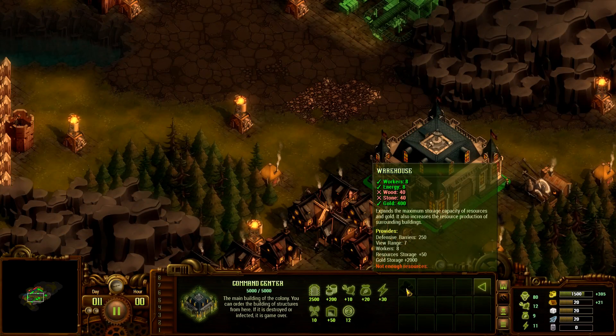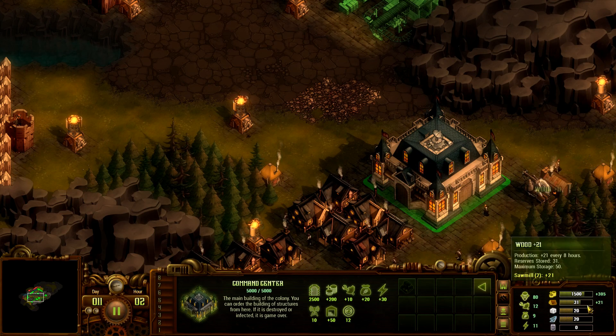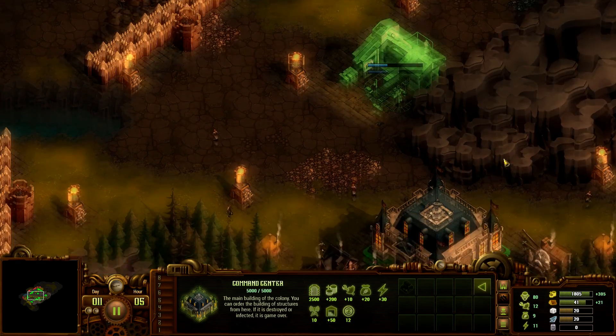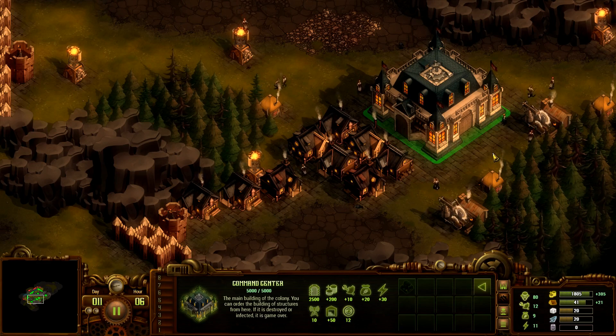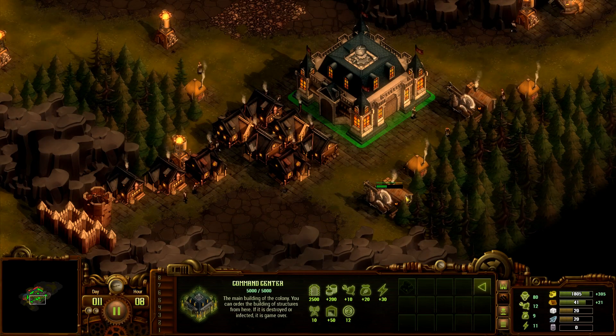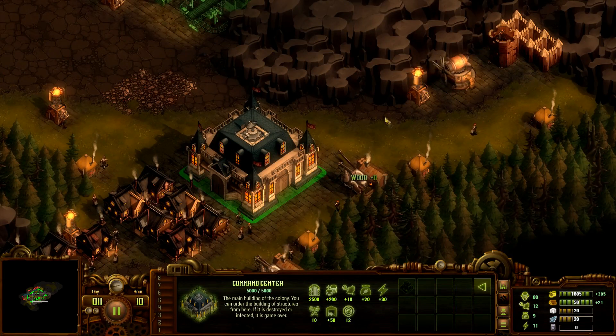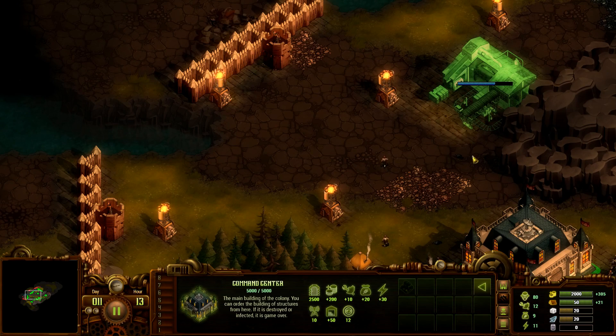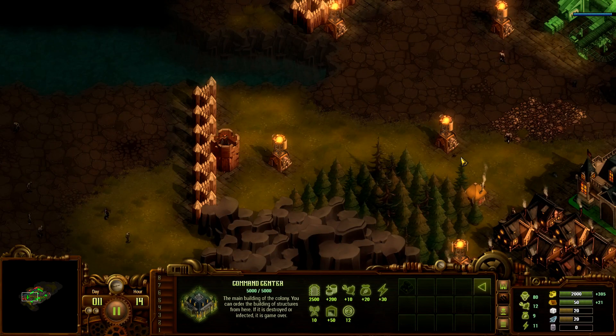A warehouse would be really good too because it just allows us to store more stuff. The warehouse expands the maximum storage capacity of resources and gold, and also increases the resource production of surrounding buildings. I don't really have a place to put it though. It'd be nice to have it increase the production of the lumber mills. Maybe we'll put it here and have it increase the stone quarry — that wouldn't be the worst.